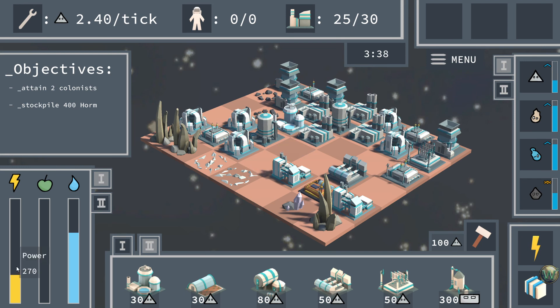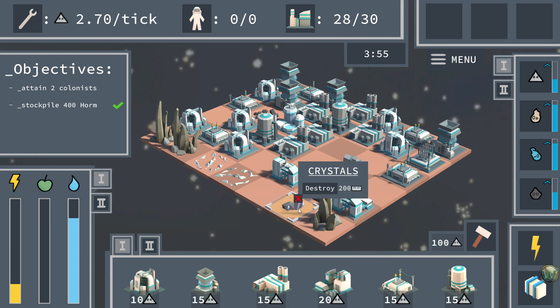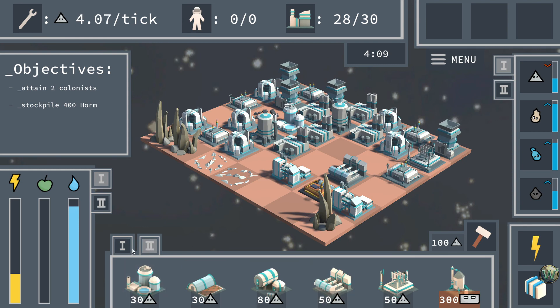There goes our power again. We stockpiled our Horm — let's smash these crystals. Excellent. Our pollution is going up again and we're at 28. Let's quickly put down a farm; we need one of these and a farm, and that puts us at 30. Now we need to figure out how to do some more pollution scrubbing quickly to bring that maintenance down. The more pollution, the more maintenance, so let's get that down. Then we can build a habitat and birth one colonist.